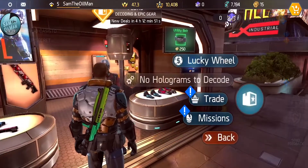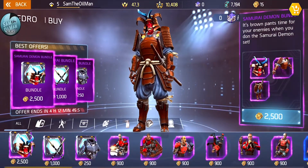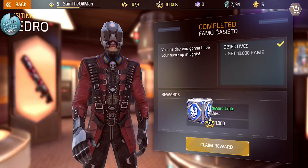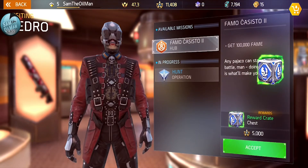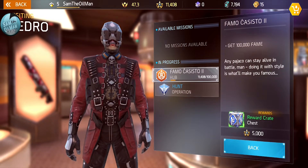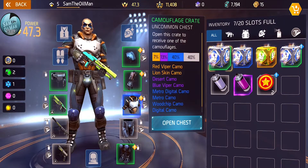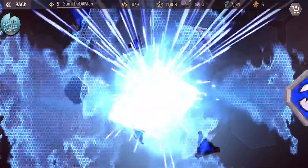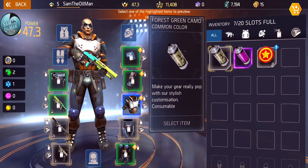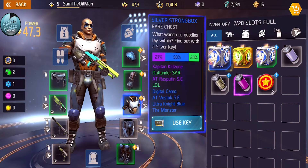Got a new mission in progress. Going back to my inventory to open these boxes. Opening a chest - I got forest green camo that you can apply to your gear. That one needs a silver key, that one needs a golden key. Opening what I can - looks like it'll just be rare stuff inside. Got a green and a steel color. Going to apply some of this to my character.